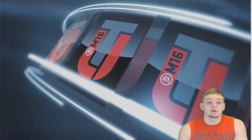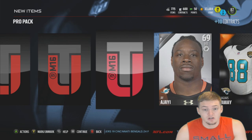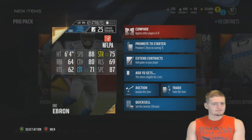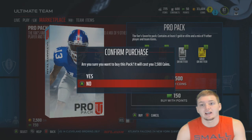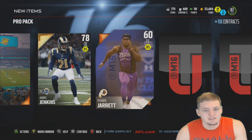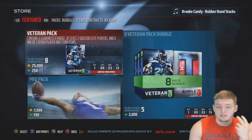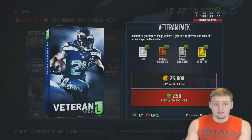Hopefully we can luck up and get something half decent. I'm opening up two pro packs with coins — not expecting much. Out of those packs we don't get anything useful. This is just fantastic — the best pack opening I've ever seen in my life. I'm going to open only two veteran packs because the pack luck is not worth giving EA money. Out of five packs so far, I have not made back the 15K I spent on those two packs with coins.